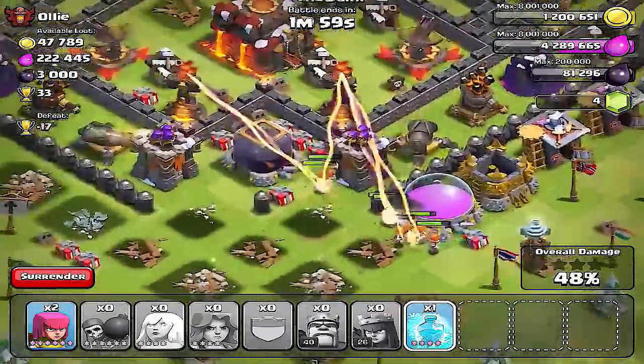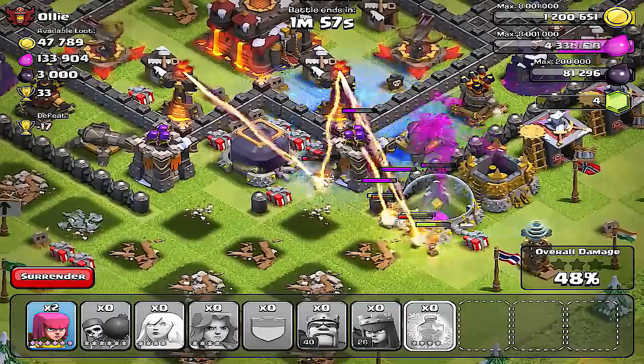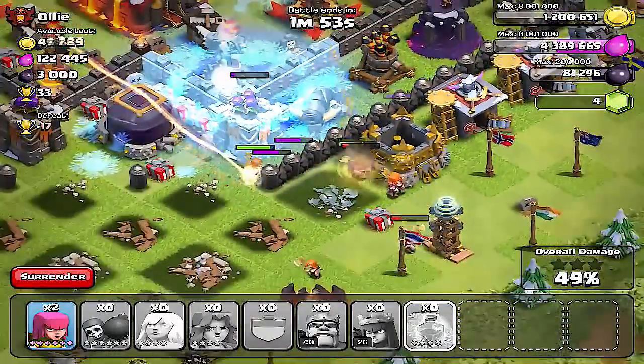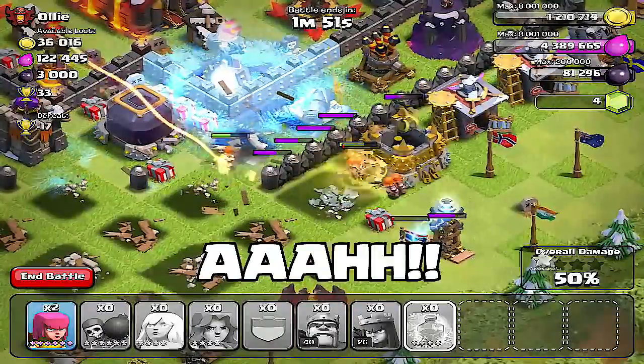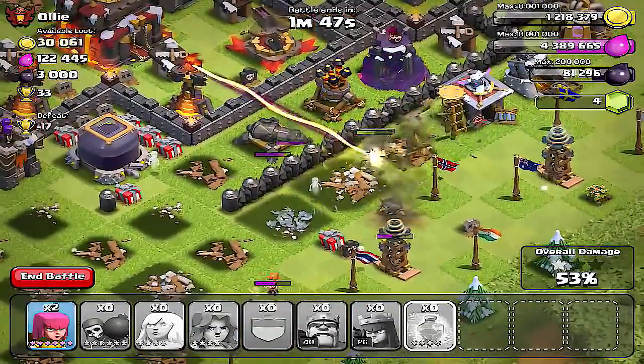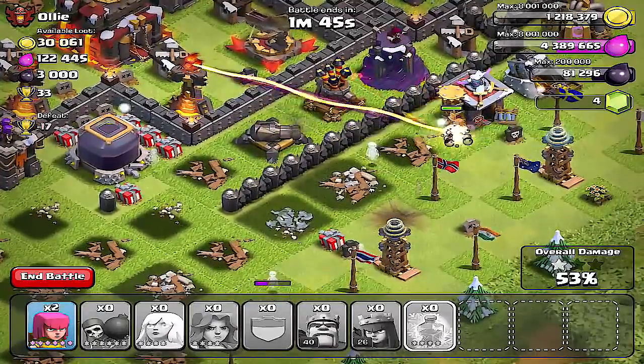They are multi-target attacking, meaning they can attack more than one thing at a time. For example, if you have a builder hut and a dark elixir pump, they will attack both of those because they get inside and fit in between buildings. So that is the Valkyrie coming in at our number 5 spot.